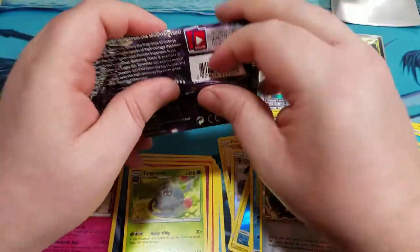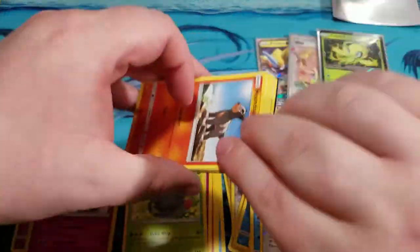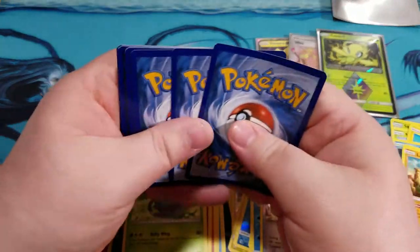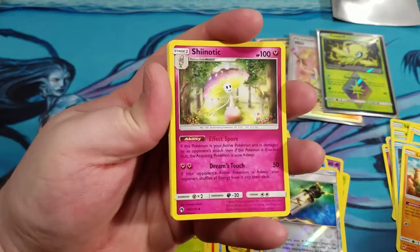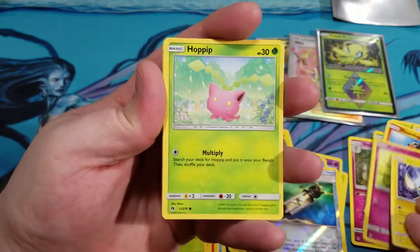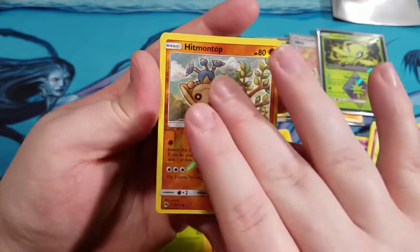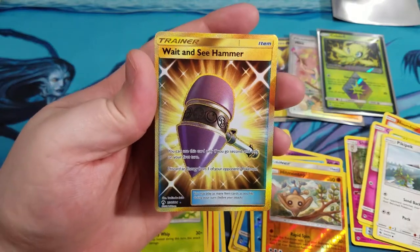Last pack for box number one, guys. Hit that subscribe button if you're new to the channel, drop a like. Leave me a comment. Here's a code card. Chinotic, Fairy Charm, Go-Goat, Houndour, Cutiefly, Chinchow, Hopip, Pikipek. We got a Hitmontop Reverse. And a Wait and See Hammer Secret Rare! Look at that, guys. Nice!